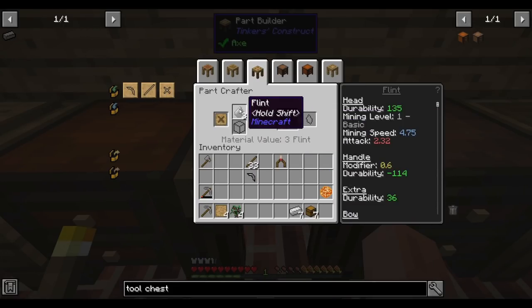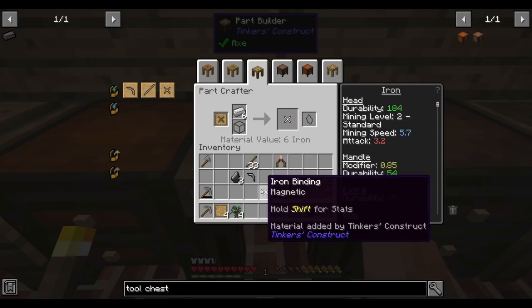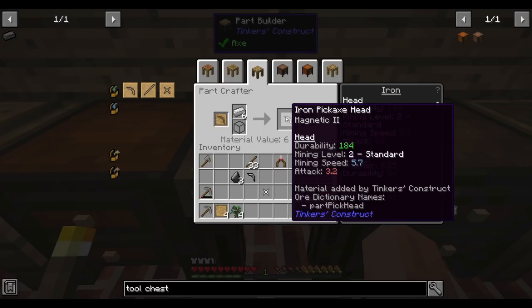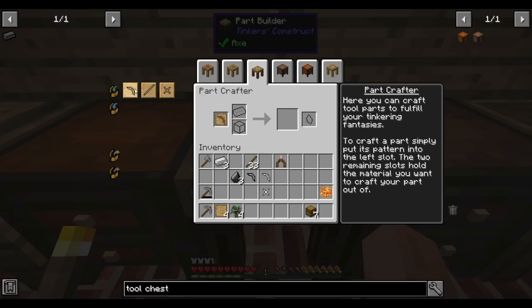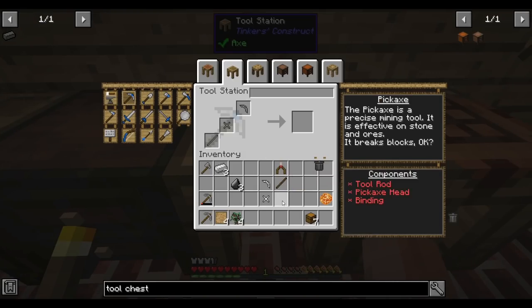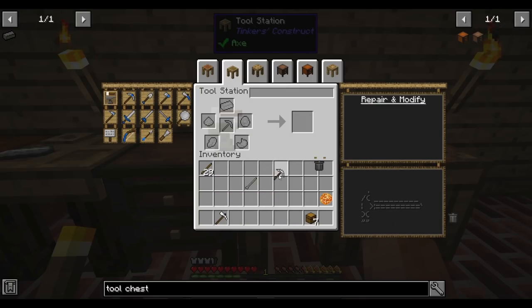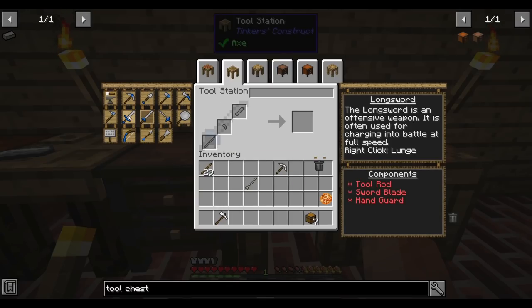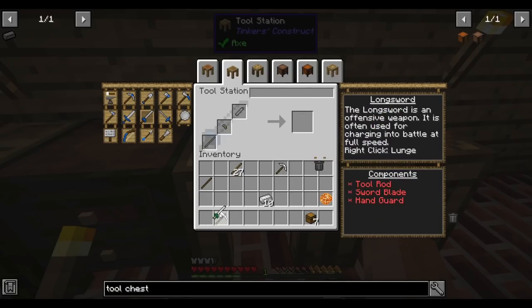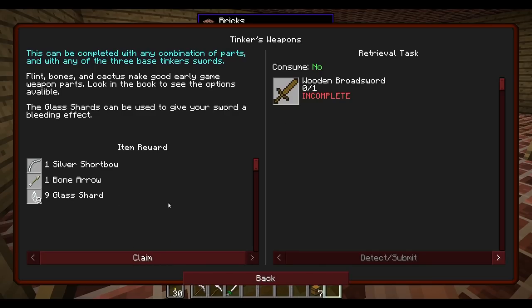Flint pickaxe head. We can do iron. We're making our pickaxe out of iron. My useless one goes in the part chest where it lives forever. Now we have a slightly better pickaxe. The game was nice enough to give me this tool rod as a quest reward - it actually adds a lot of damage. Maybe instead of using it on my pickaxe, use it on a weapon. Let's go for the long sword because you can fly with it. Not the world's best weapon, but it gets the job done. I've got a pickaxe, axe, and a long sword.